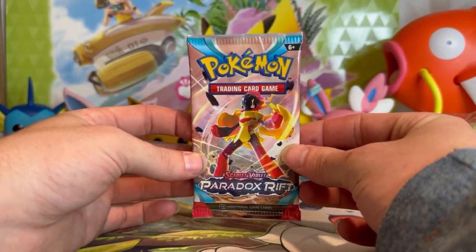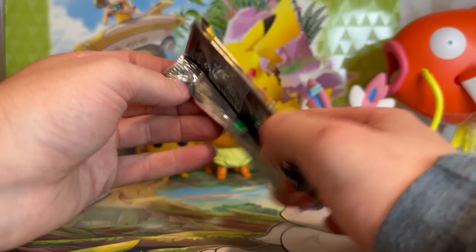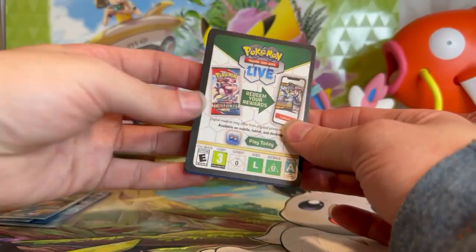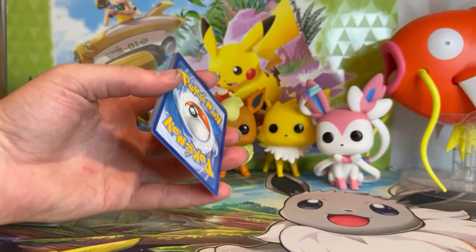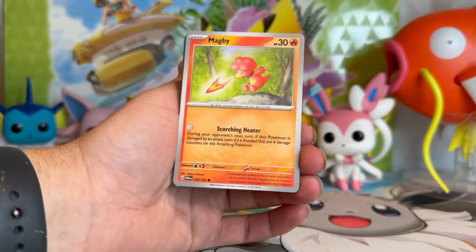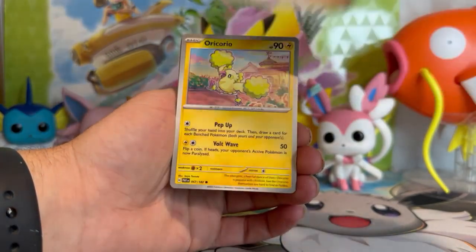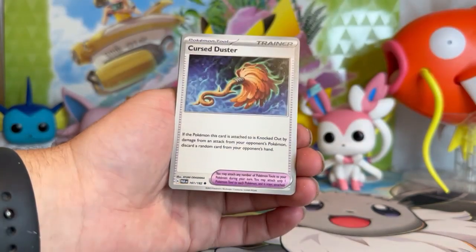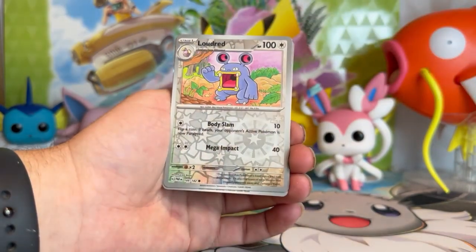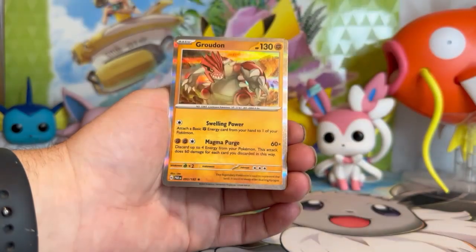All right everybody, last pack of the video. Please leave a like down below, comment to let me know what card you are most excited to pull from Paradox Rift, and please subscribe to the channel if you haven't — just follow me along my Scarlet and Violet card journey, trying to collect one of every single card from the Scarlet and Violet era of Pokémon. Magby — there's that Magby, but not the illustration rare. Flamingo, Porygon. Saiya Saruta Oricorio, Cursed Duster, got Orbeetle. Cloth. Loudred reverse. Doublade reverse, and on the end — Groudon.